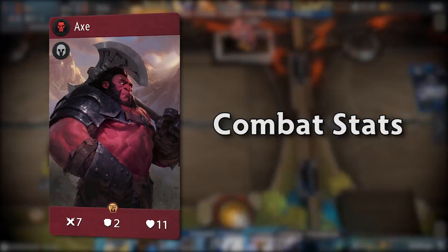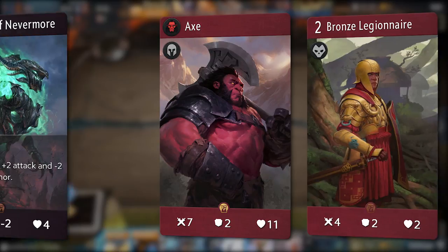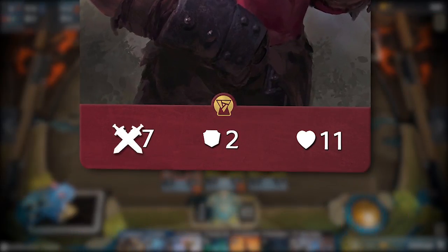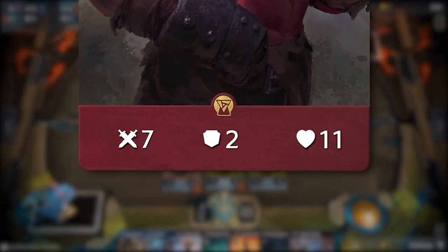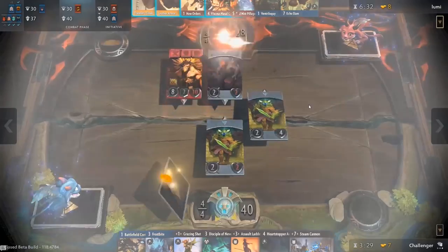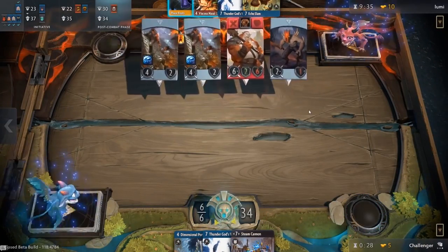First let's cover the three main stats that you will see on most creeps and hero cards. Similar to other card games, health and attack are the two easiest terms to understand in Artifact. Health represents the amount of damage a unit can sustain, and attack dictates the amount of damage a unit can deal when attacking.